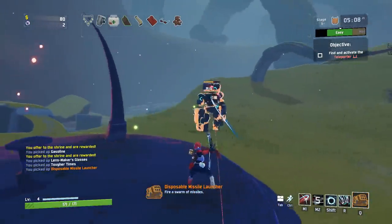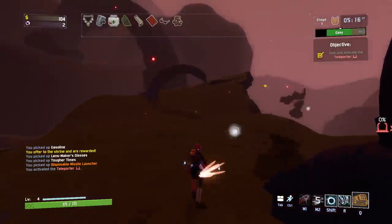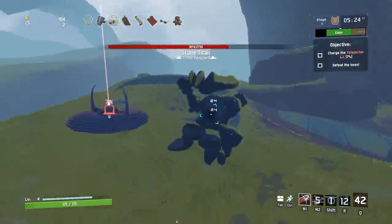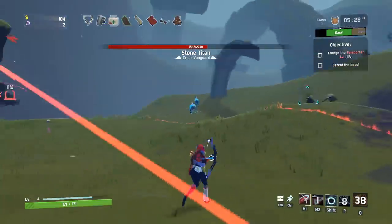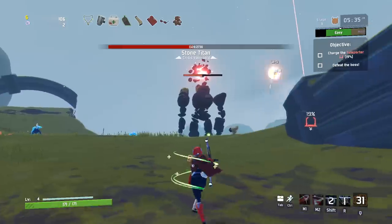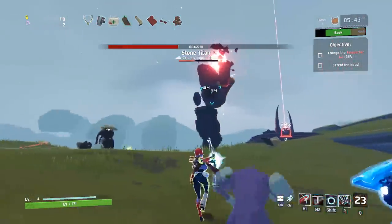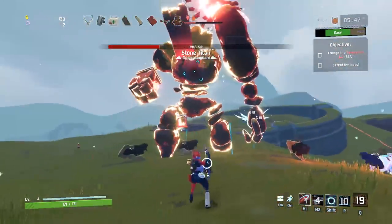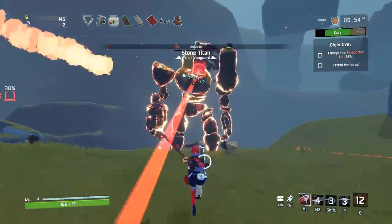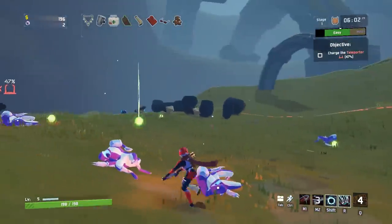Disposable missile launcher right there — not a bad active item, I'll take it. I'm going to activate that real fast too. We're going to get him real fast with the rocket launcher. He's going to try to laser us — we're going to need cover. I would like to light him on fire if I can. What is that big rocky glowing thing? I'm not familiar with it, but it looks like it takes damage good enough. We buried that dude pretty quick.